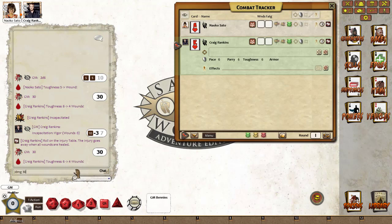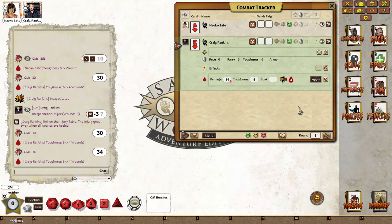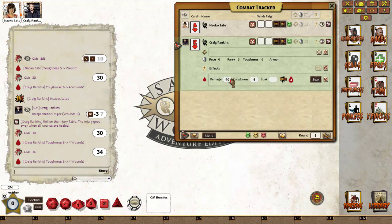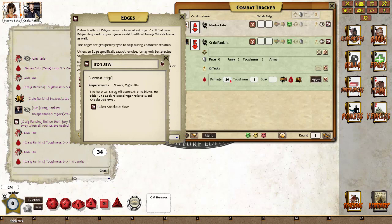We'll drop that and minimize, so we need to do 34 points of damage. I'll drop that on his character sheet — I can't do my sums, so I'll manually roll it up to five wounds using the mouse button. The problem is I've turned on the wound cap, so if we come into options I've set the wound cap to limit the game to four wounds — damage cap, turn that off. Five wounds doesn't incapacitate, six wounds does.